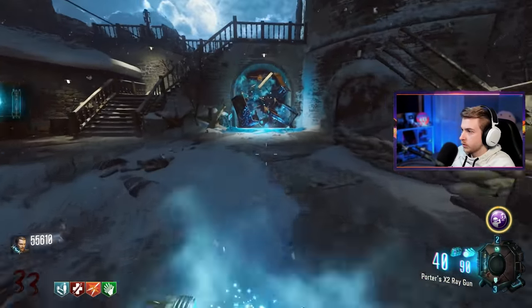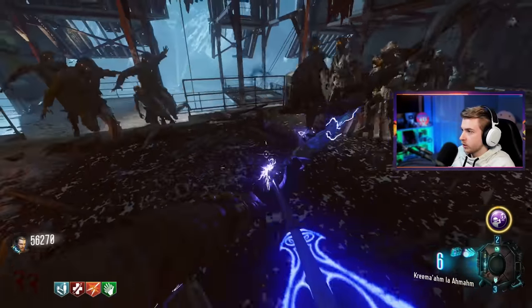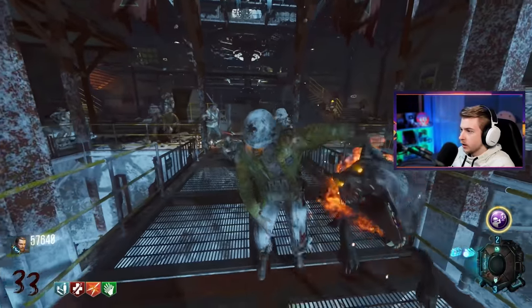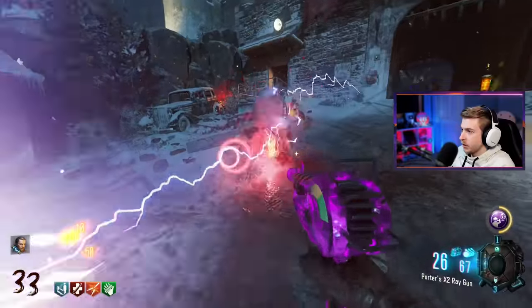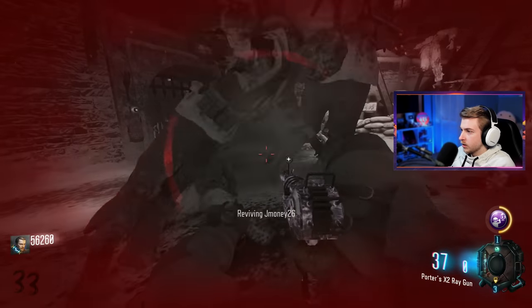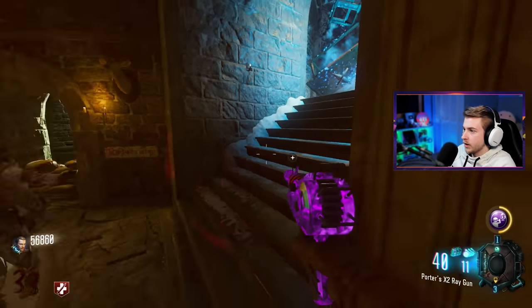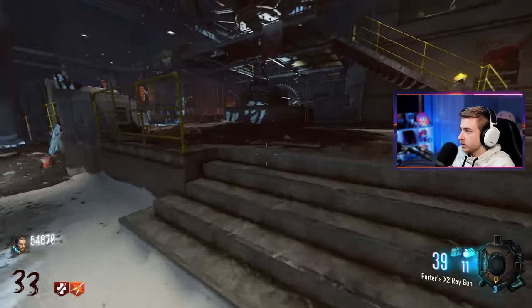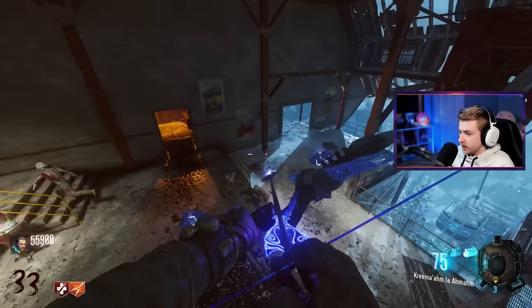I'm going to need a max ammo pretty soon. Another fuse — should we go back and see if we'll get a max ammo? Do I want to risk it? Yes. This is like the worst spot to try to train at — I am awful. I'm all out of ammo for the bow, so this really has got to be a max ammo or I'm done. Well, that's why you shouldn't have grabbed the ray gun, Joe. Oh — max ammo! The ray gun's amazing. We'll save that fuse now — I want to try to at least make it to round 40.